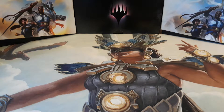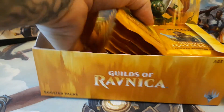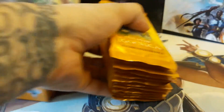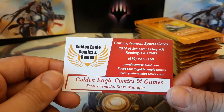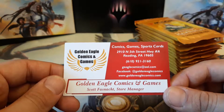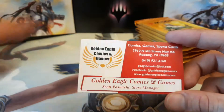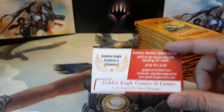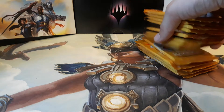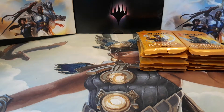Hello everyone and welcome back to Magic the Gathering Revival. We are still cracking our Guilds of Ravnica box number 2 here. We are going to get into our middle stack. Last time our lucky stack was our middle stack. This box comes from Golden Eagle Comics and Games in Reading, PA. They've been around for 20 plus years, still running strong. Check them out at www.goldeneaglecomics.com. Let's get into our middle stack and see if we can have some luck like last time.